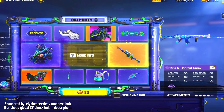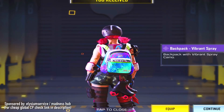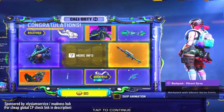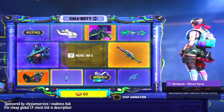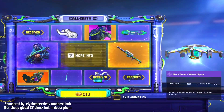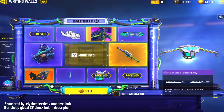Okay, for 30 CP, let's see what we get. Okay, backpack. 30 CP backpack — yeah, totally worth it. Thanks COD Mobile, I love me a good backpack that I'll never use. Okay, a flash drone. Another thing I'll probably never use. But I guess now I have a skin for it.